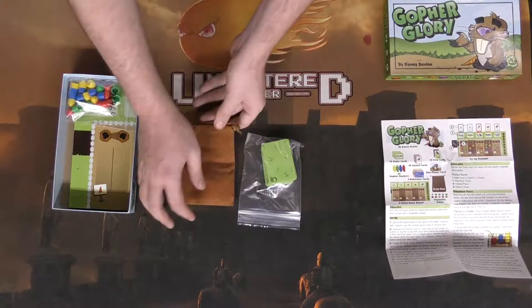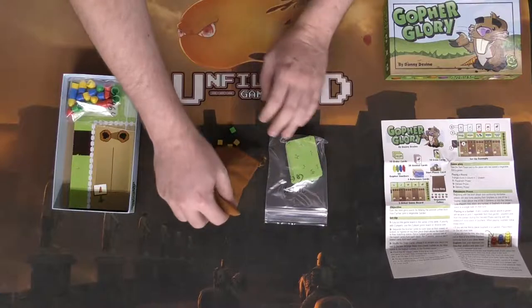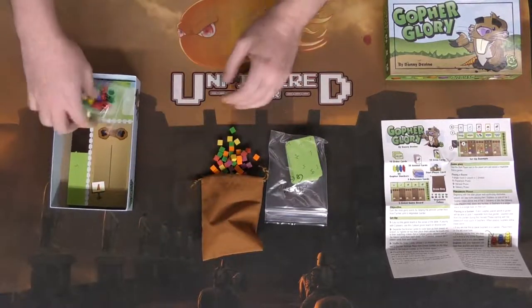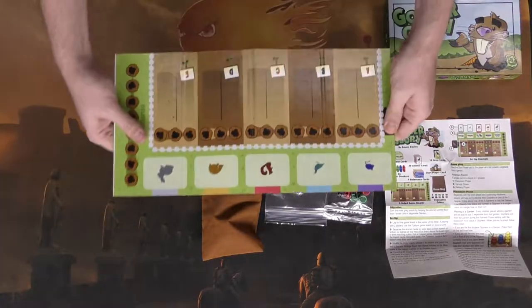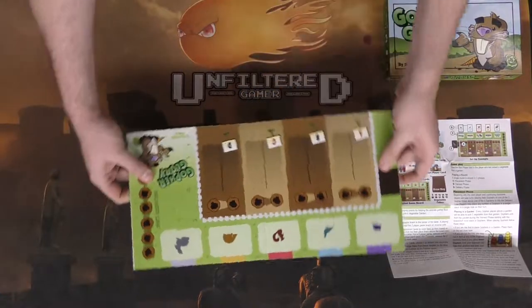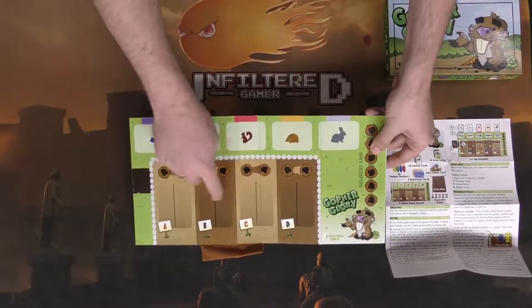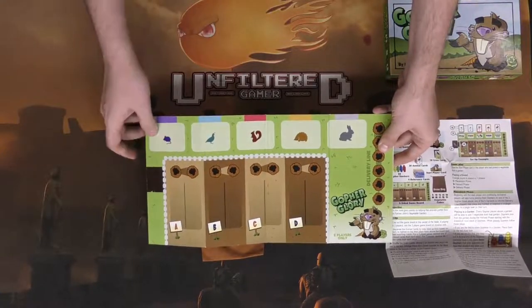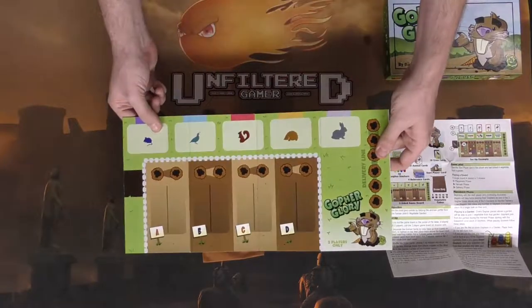We've got one bag of smaller cards, and a little nylon bag that has some cubes inside it in different colors. We've also got the board here. It looks like it's double-sided front and back — this appears to be the front with the different plots of land, the different animals, and a delivery line for the gophers.